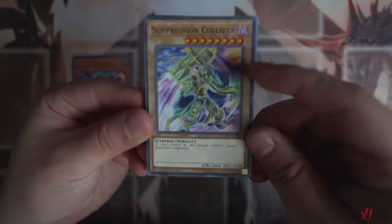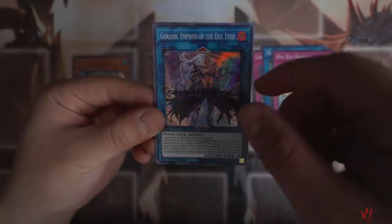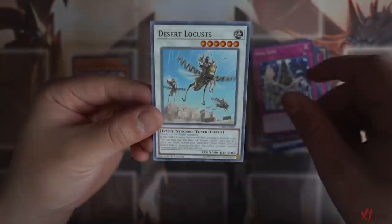Next pack - let's see what we get. Is this card a Sky Striker card? Holy crap, this card looks so sick - tell me this doesn't look like a Sky Striker card. Crusher Run, Marin says Sea Angel, Bye Bye Damage, Gorgon Empress of the Evil-Eyed - I heard this card was a Prismatic Secret Rare or the alternative art Secret Rare, but it looks really awesome. Aromage, Soul Levy, and Desert Locust.